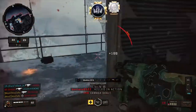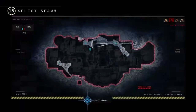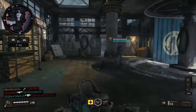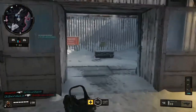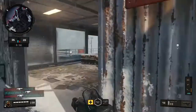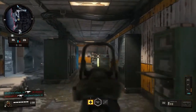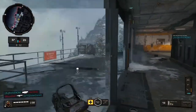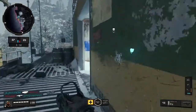I'm also using Scavenger — obviously need to get some bullets — and Cold-Blooded, because being off the streaks is just huge. For the third perk, I'm currently using Ghost but I do like to switch between Ghost and Dead Silence depending on what I'm doing.